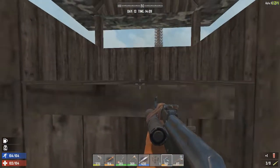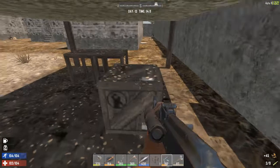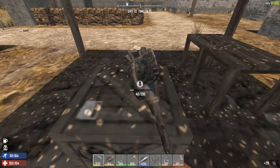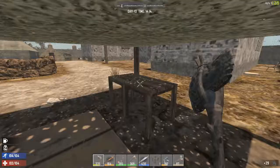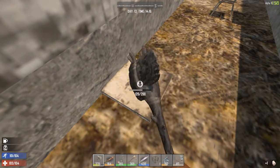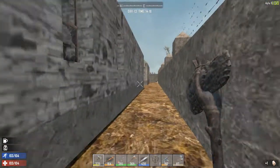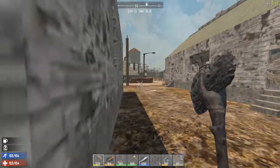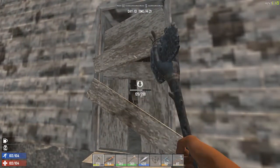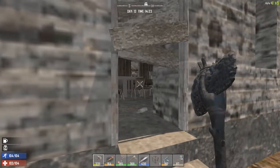Let's go up here and see if there's anything. There's nothing — what's that, a lamp? Let's see what's in here. I was thinking about doing the whole spikes thing again, and maybe funneling them with campfires to catch them on fire before they come get me.